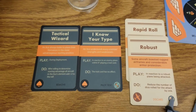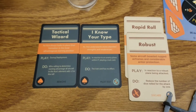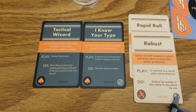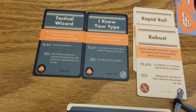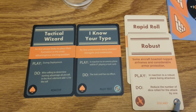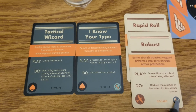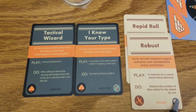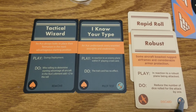His second ability is Know Your Type. In reaction to an enemy within nine inches playing a trait card, that trait card simply has no effect. If it's played at the right time against a crucial card your opponent is trying to play, just being able to shut that off is absolutely strong.